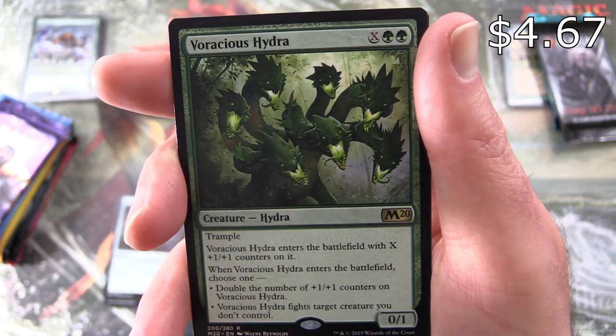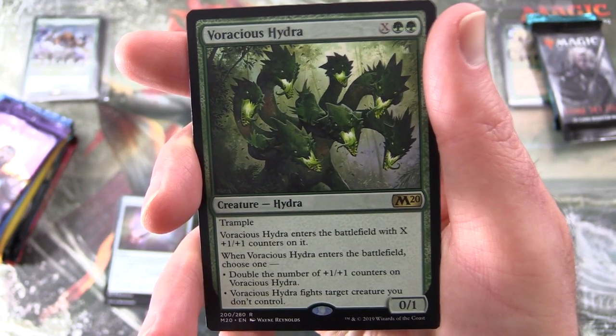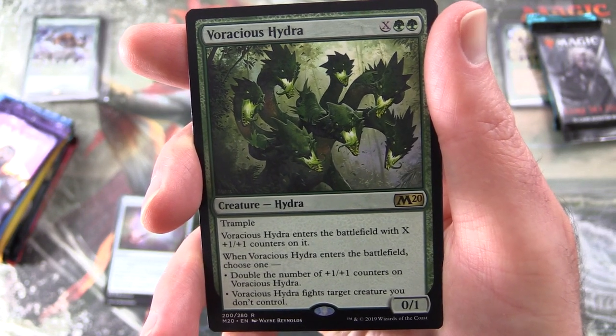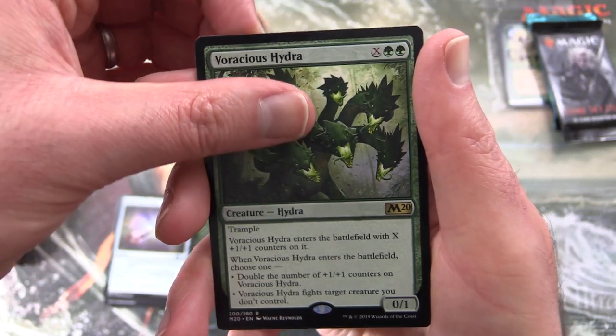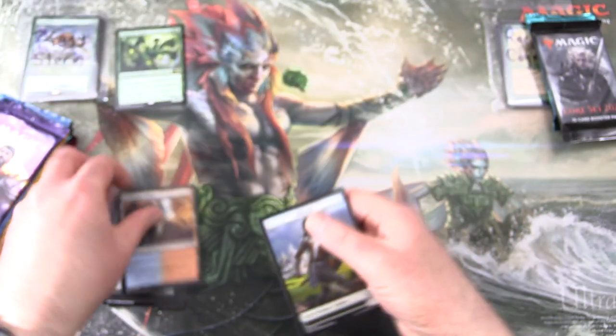Voracious Hydra is a Creature Hydra 0/1 for X and 2 green. It has Trample. It enters the battlefield with X +1/+1 counters on it, and when it enters the battlefield, choose one: double the number of +1/+1 counters on it, or have it fight target creature you don't control. Also a Swiftwater Cliffs and Soldier token.